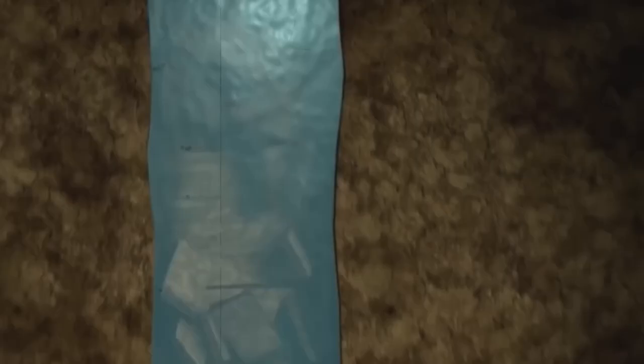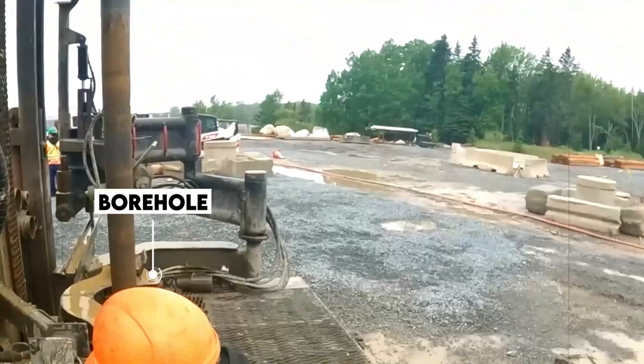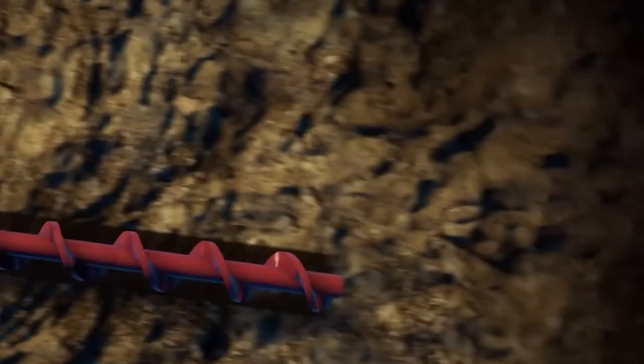Rick, Marty, and their team persist in investigating Oak Island's mystery, planning to reach the tunnel's furthest east extension, potentially revealing a route for water with high metal concentrations to reach a potential treasure zone. There is a high-density anomaly to the west of the garden shaft. The crew drills a new borehole in the garden shaft, discovering soft material indicating proximity to a structure.